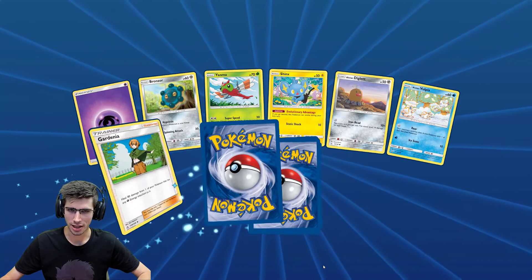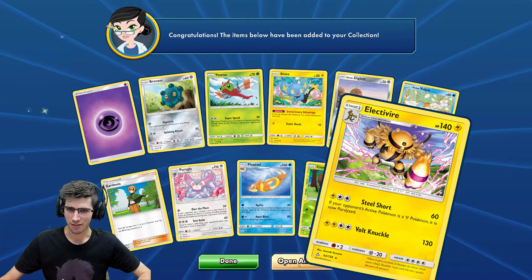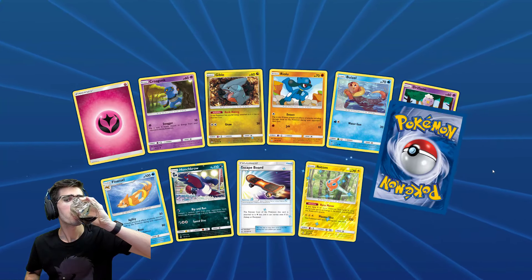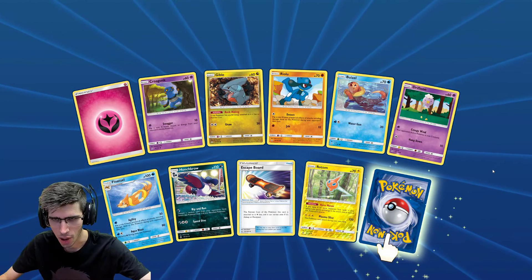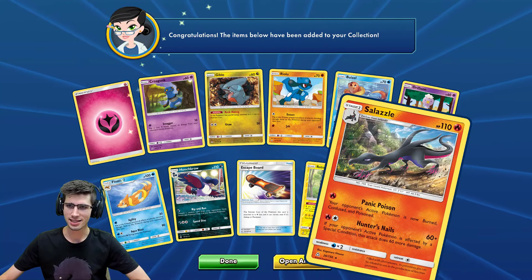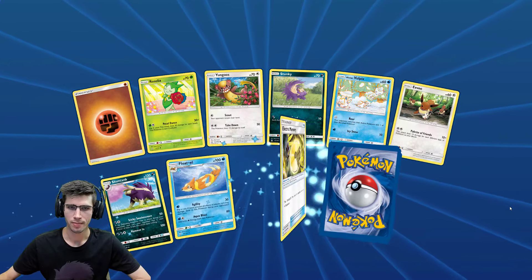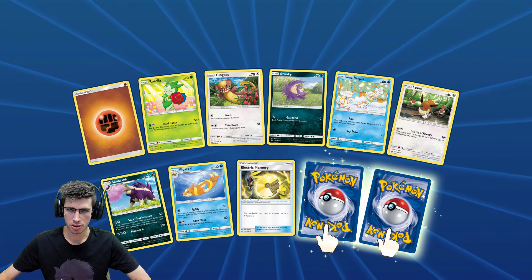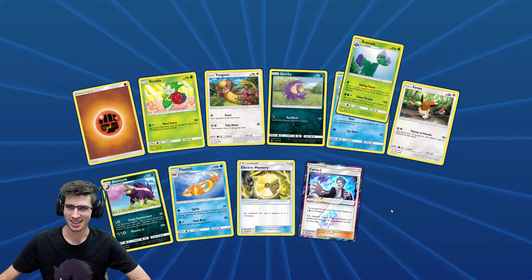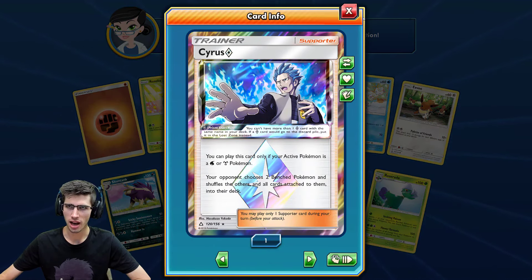Just a Rotom to kill the vibe — we got a Gardenia there, Ruby Reverse Holo, and an Electivire regular rare. We have a Reverse Holo of a regular Rotom and a Salazzle regular rare. Cool cool cool — we have an Electric Memory leading into a Cyrus Prism — that's a new one! And a Roserade regular rare. One last look at the Cyrus Prism for those who haven't seen this card before.